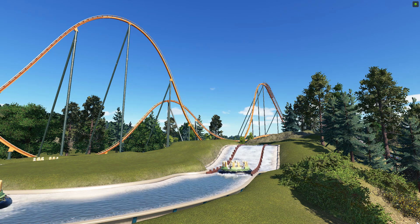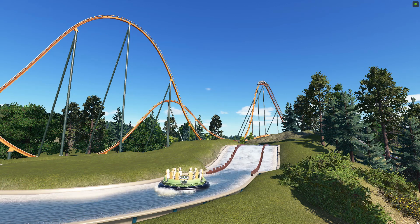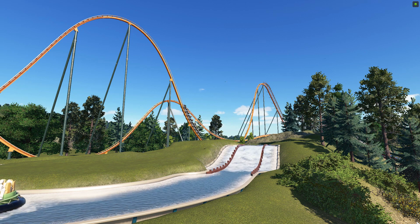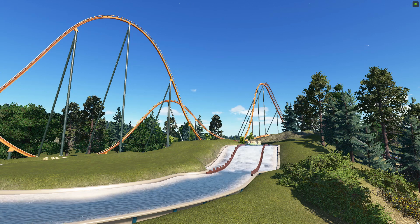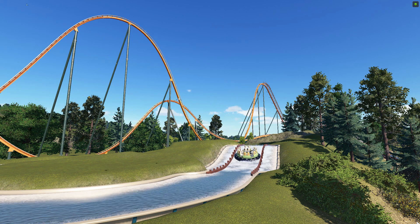You're going to see in this episode that structures take longer than rides, as we see our brand new hyper coaster and our river rapids ride working together. Such a cool sight. This view won't stay the same — we're going to be adding foliage and stuff today. But before we tackle anything with the rides, we're going to be looking at a bunch of structures.